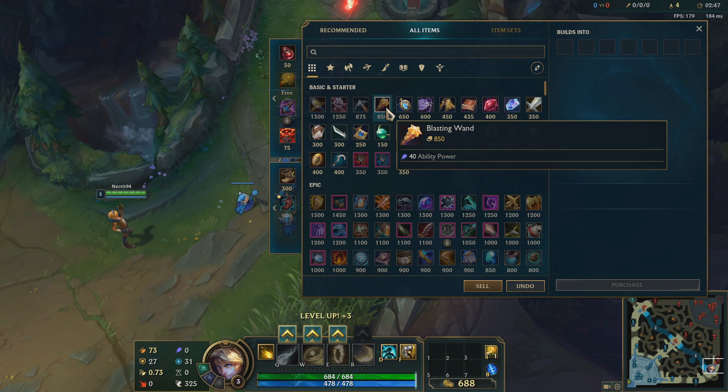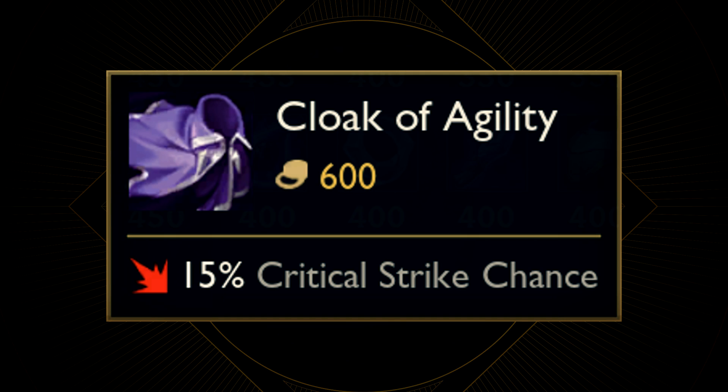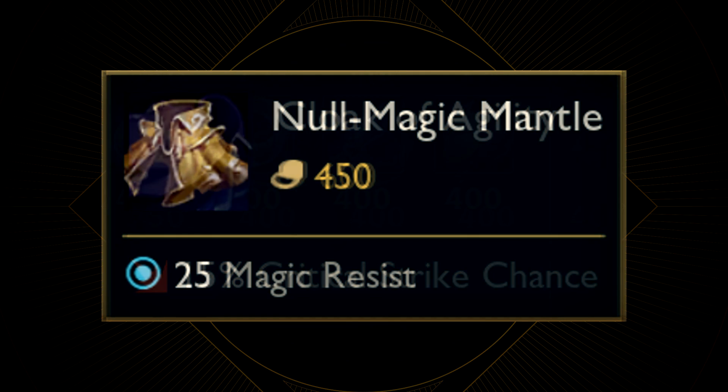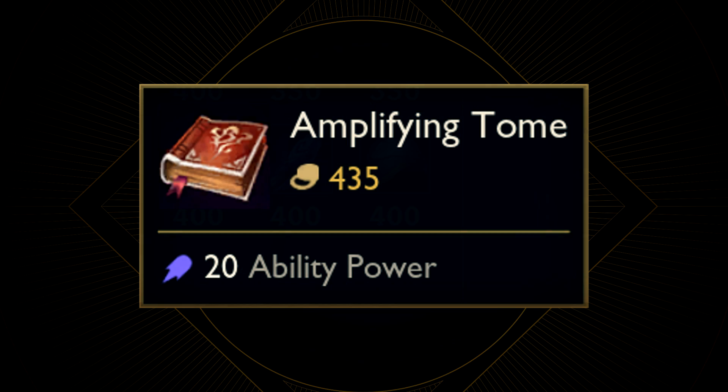Things will get a lot more interesting as we get to the mythic items. Then there is Stopwatch, which still has the same old icon, so it is from Piltover. Cloak of Agility could literally be from anywhere. Null Magic Mantle, however, could be from Demacia because of the magic resistance, but again it is just an ordinary cloak. Then there is Amplifying Tome, which even if we zoom in on it we can't really read what is on it. Unfortunately, this could also be a tome from pretty much anywhere.